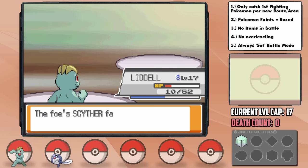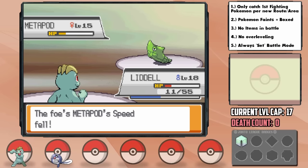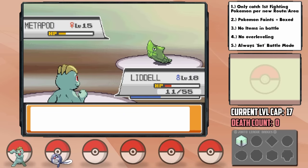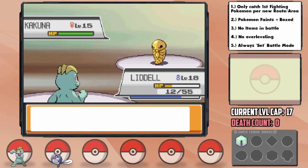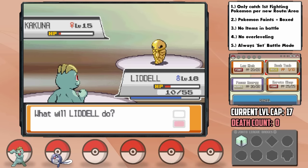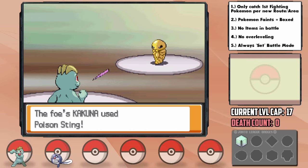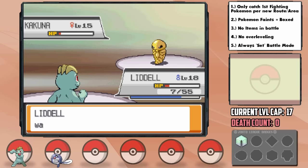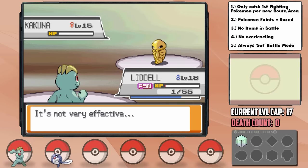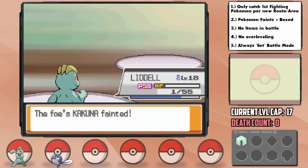It's not over yet though. In comes Metapod next, and with Rock Tomb's low accuracy we nearly died to it, but our Shell Bell saved us, as it gives us recovery every time we make a move. We then struggle hard against his Kakuna, and I was actually hoping it might poison us with its repeated Poison Stings, but it kept not happening — until we were brought to just 7 HP, then the damage from poison happened and we were left on literally 1 HP before I went for Guts-boosted Karate Chop for the accuracy and it worked. Unbelievable — one singular HP saved the entire run.